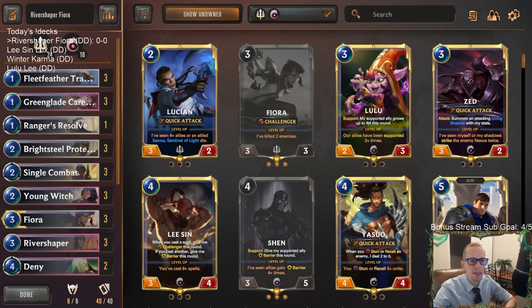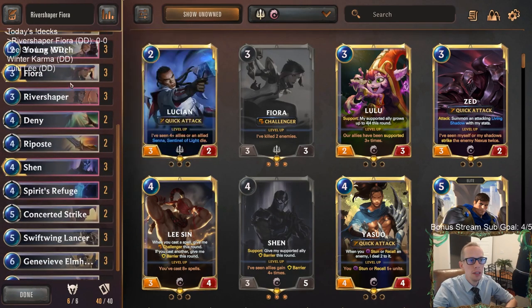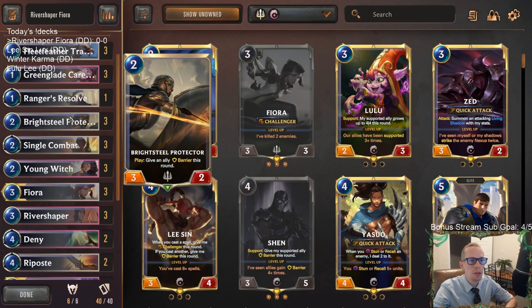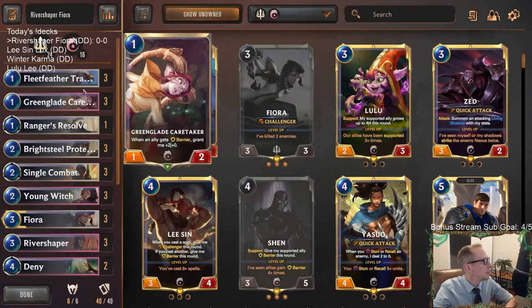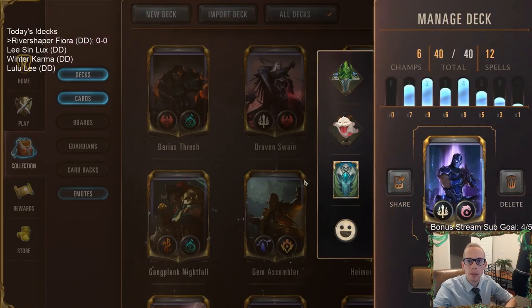Welcome everybody on Twitch chat and YouTube for some River Shaper Fiora - this is going to be our first deck today. We've got our Wednesday night stream with a bunch of Ionia decks. The main part of our deck is Fiora, River Shaper, and Shen to protect them. We'll be doing a lot of challenging with Shen giving our challengers barrier, Young Witch giving our challengers quick attack, and Bright Steel Protector giving our challengers barrier as well. Let's go play our five games in ranked.